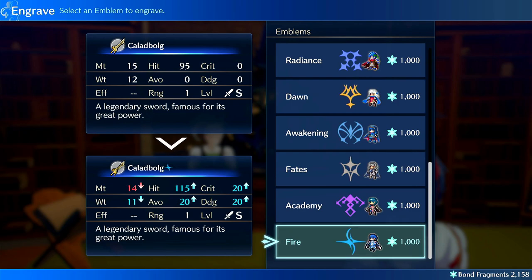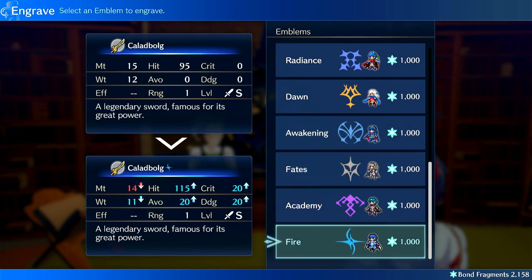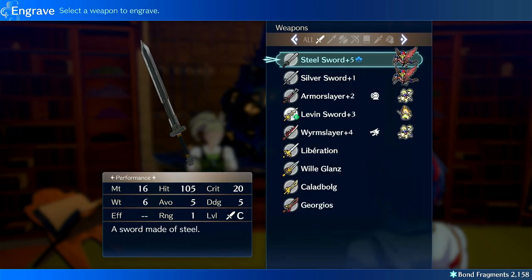The Fire Emblem engraving — and I see what they did there — is kind of a mixed bag but leans positive. It's very similar to Awakening except it has more general stats and less specialization. It increases crit by 20, dodge by 20, avoid by 20, and hit by 20, and it reduces weight and might. This is great for weight fixing, increasing accuracy, avoid tanking, crits, and crit avoid. It pretty much does everything you could want, and it's probably one of the best crit weapon modifiers — plus 20 crit with only minus one damage — and it also helps with weight, dodge, avoid, and hit.